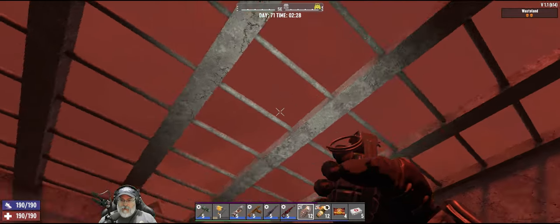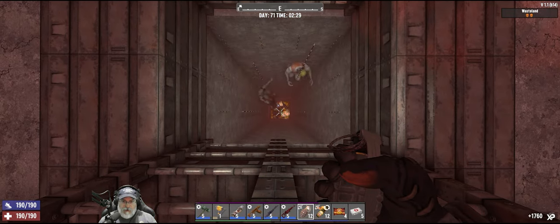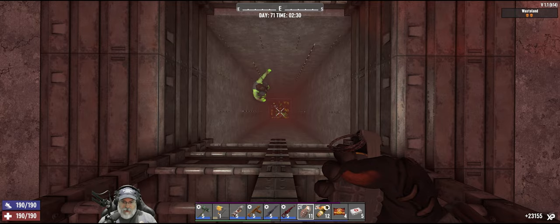So far we haven't had any vultures tonight — last time we had tons of vultures, what a pain in the ass. Look, they're all going down there. Here we go — this will be four grenades. 23,000, okay not bad.